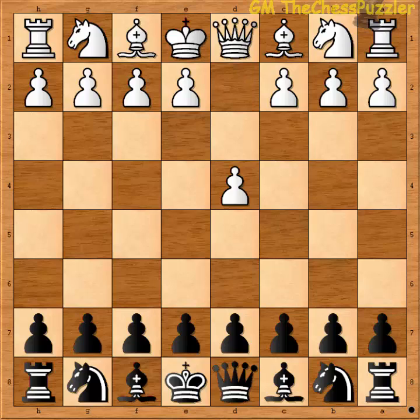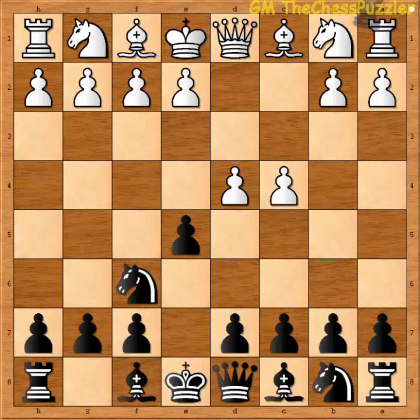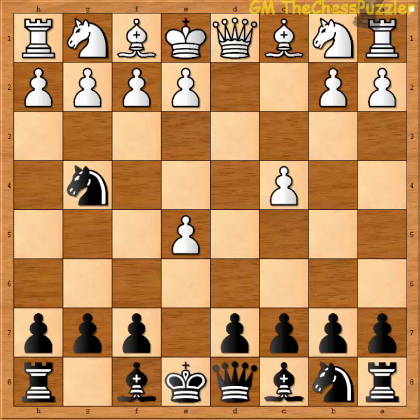The Gambit starts with d4, Nf6, c4, e5. White has a number of options and can either accept or decline it. In this particular session, I shall be looking at a capture at e5. So after capturing the e pawn, the knight goes to g4. White has many moves available with the most popular being Nf3, Bf4 or Nc3.